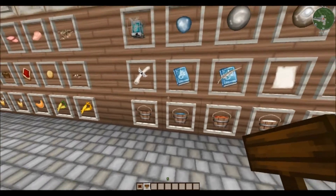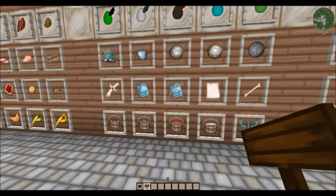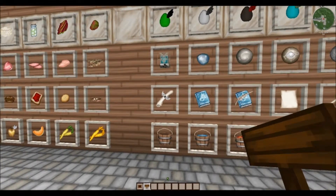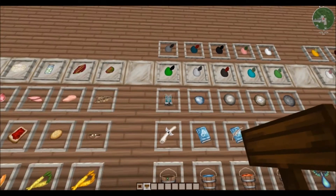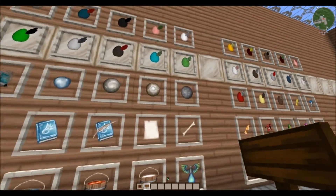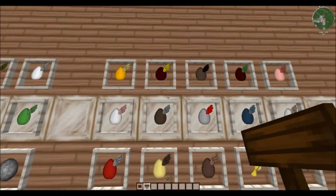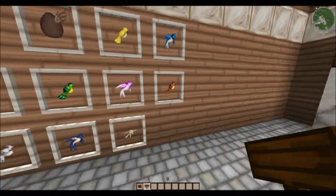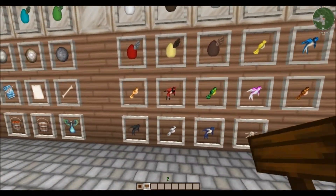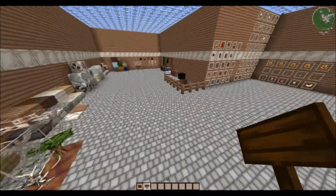We have some more miscellaneous items: our buckets, books, paper, and here's your beacon which allows you to give power to your base. Here are our mob eggs — I like how everything has that wing design to go with the heavenly theme. All of our records are little birds — I hadn't noticed that before, that's awesome. Let's head downstairs and check out some more stuff and our passive mobs.